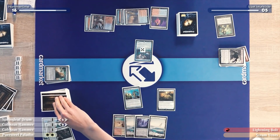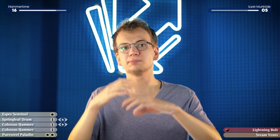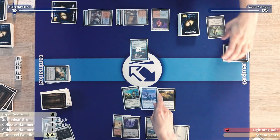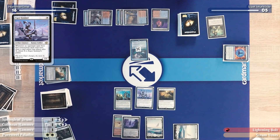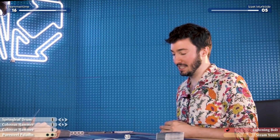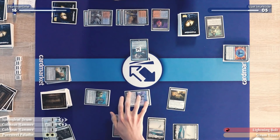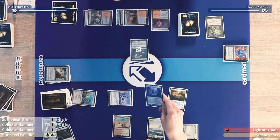I'll untap and draw. Carl has a blocker and is probably holding up a one-mana removal spell. I have to cast Esper Sentinel instead of Puresteel Paladin — both let me draw a card, but Esper Sentinel is one mana cheaper, which lets me hold up the second Hammer. That's very important to keep my Nexus alive and kill the Murktide Regent. I'll cast an Esper Sentinel. And I'll use the Springleaf Drum to animate my Inkmoth Nexus.